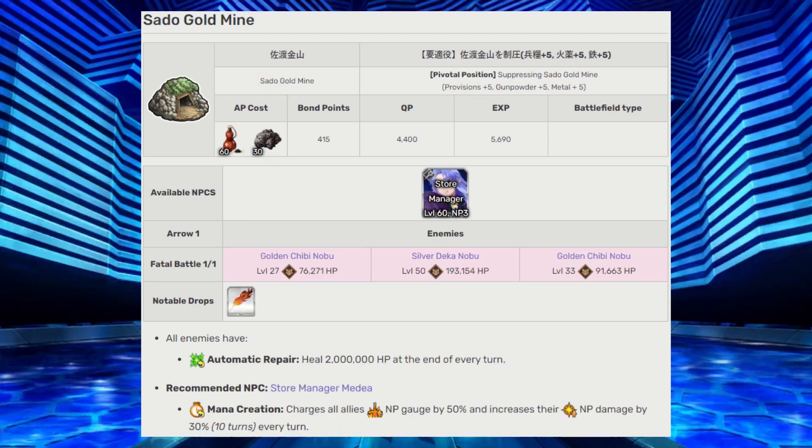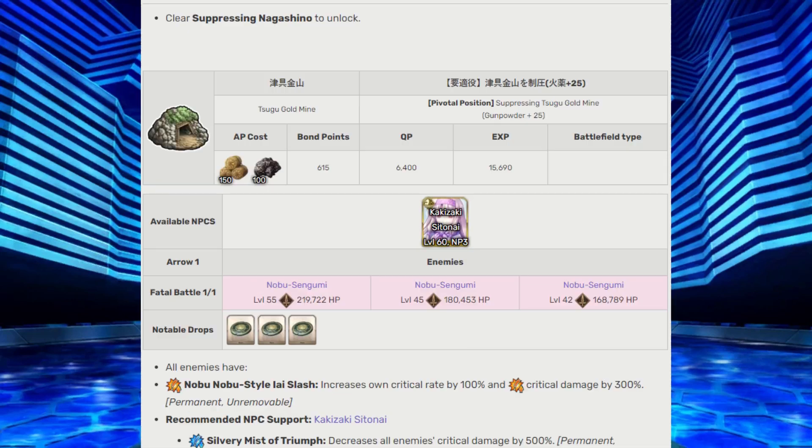Sato Goldmine — all enemies receive a 2 million HP heal at the end of every turn, but the recommended NPC support Medea will charge all allies' NP gauge and buff their NP damage every turn for 10 turns. Sugu Goldmine — all enemies get a permanent critical chance increase and supercritical damage increase. If you bring the recommended NPC support Sita Nye, her permanent effect will drastically reduce the damage you receive when a critical hit occurs.